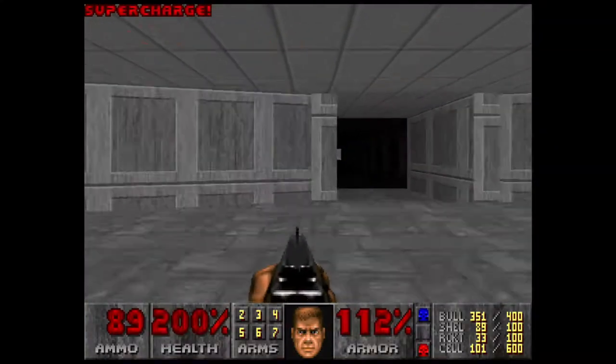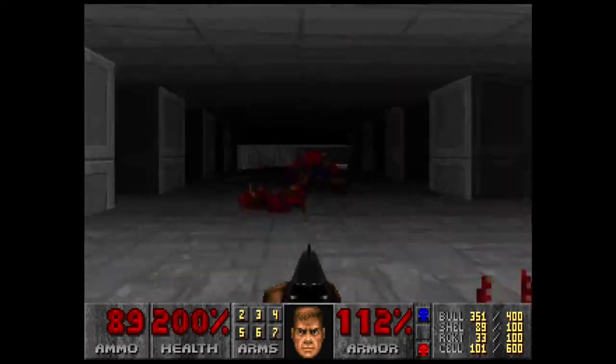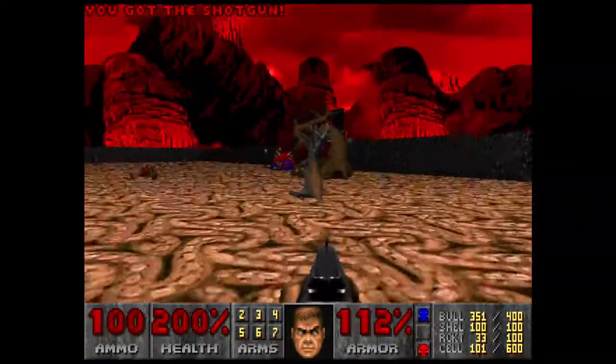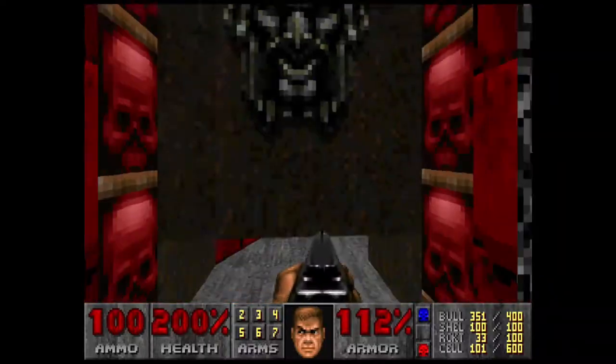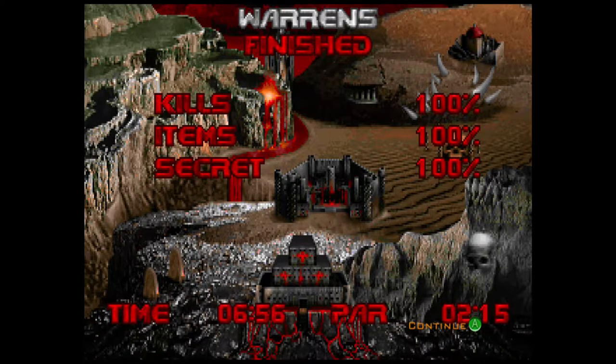After a while getting turned around, we finally killed that last one. Now we can grab this and grab all the shotgun ammo remaining, and finish the map by opening this red door. That's Warrens, guys — one of my favorite maps in Doom, actually.